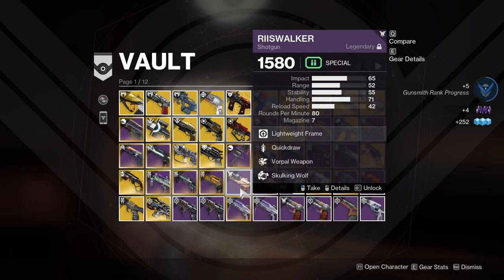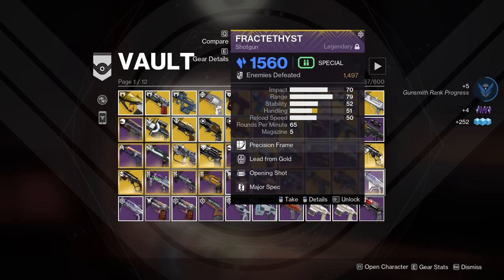Reese Walker Shotgun — I've been using this lately because it seems to complement my Arc 3.0 build, as I mentioned in the video linked above. You can't get these anymore so that's more incentive to keep it around. Back to Thirst — I remember using this quite fondly. Lead from Gold with Opening Shot was a weird combination, but the fact it was a primary shotgun was quite useful in many regards.